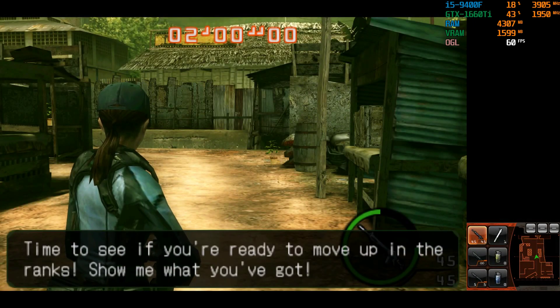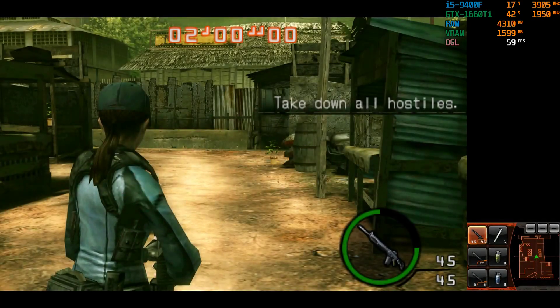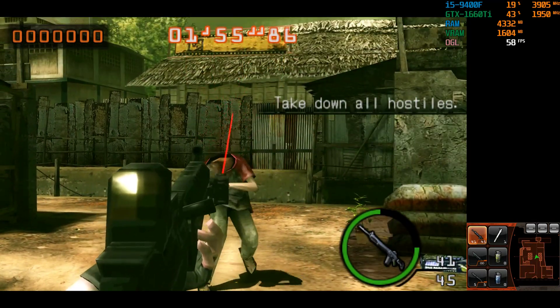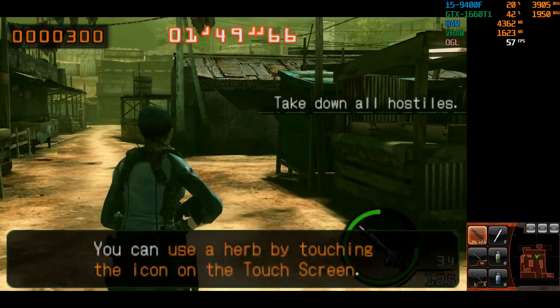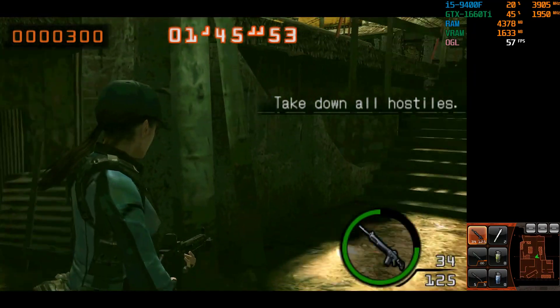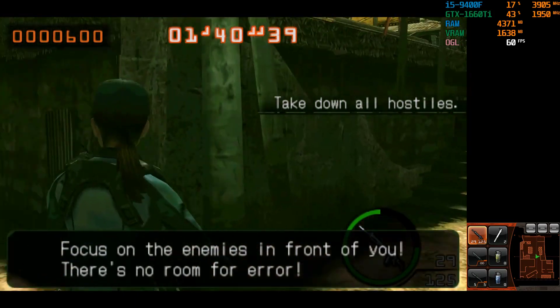Time to see if you're ready to move up in the ranks. Show me what you got. You can proceed to the next level once you've defeated all enemies. Use an herb to recover any lost health. You can use an herb by touching the icon on the touch screen. Focus on the enemies in front of you — there's no room for error!